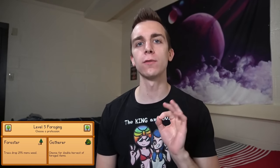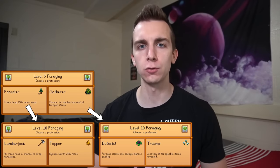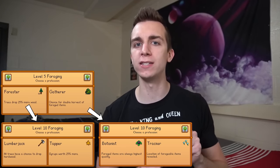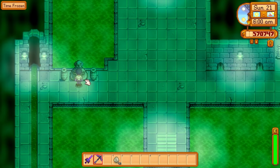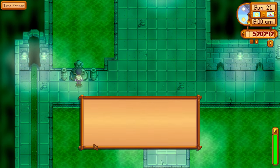When you reach level 5 in a skill you have a choice between two professions. Depending on what profession you picked at level 5, you will then have two additional options when you reach level 10. In this video we'll look at what every one of those professions does, their benefits, and then finally which professions you should be using in each of the five skills in Stardew Valley. Let's go through each skill one by one. Remember, if you already picked a profession and you want to change it, you can pay 10,000 gold to the Statue of Uncertainty in the sewers.